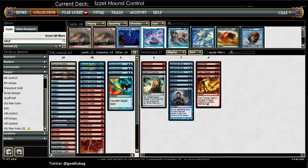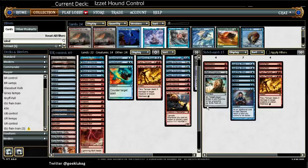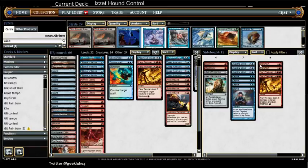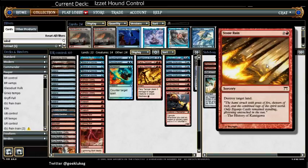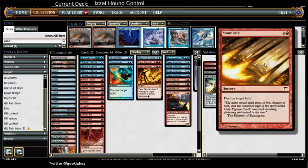Deprive is basically four more counterspells in the sideboard. Two more Fiery Tempers to go with the two in the main, to discard to Careful Study and Faithless Looting and get an extra three damage in cheaply. Two Stone Rains to slow down Tron matchups — also good against Boggles, since they're usually running only 18 or 19 lands. After they get two or three enchantments, you Stone Rain a land away and they might not have any mana for the rest of the game.